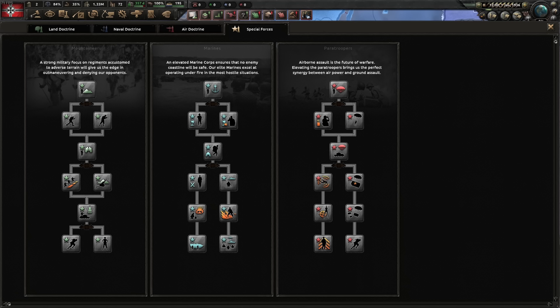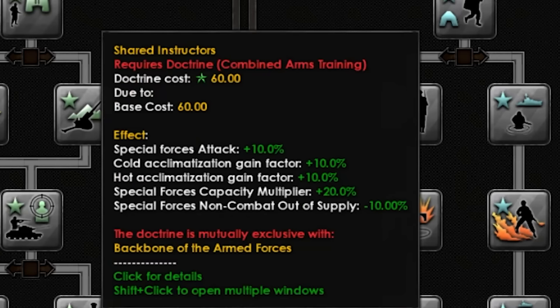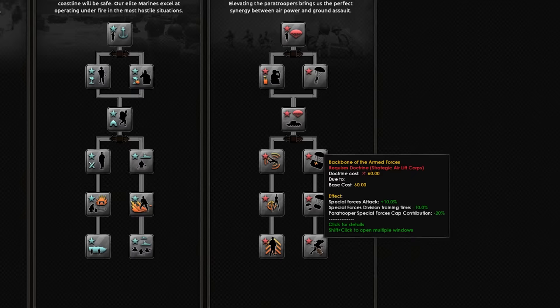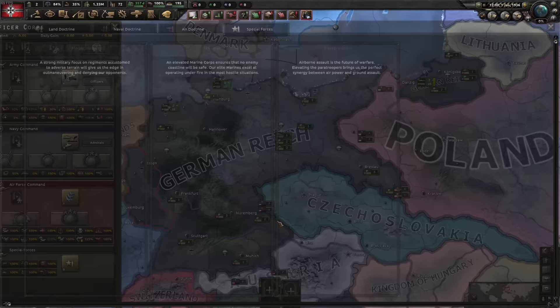It's going to be a lot easier to get marines because naval XP is everywhere. Check this out — whatever path you go down, there's an option at the bottom to add plus 10 special forces attack, and also here and here. So if you go down all three paths you gain up to a maximum plus 30 special forces attack. But as Germany you don't have the option to unlock the third branch, so you have to deal with only plus 20 special forces.